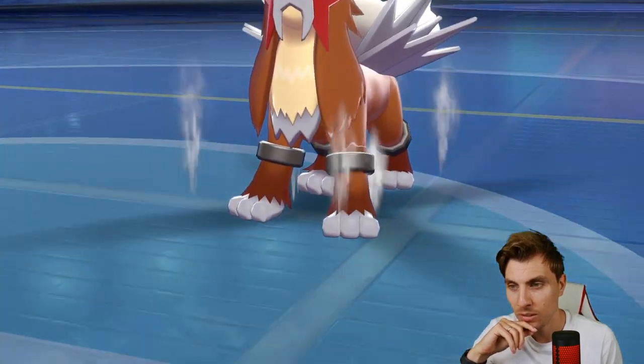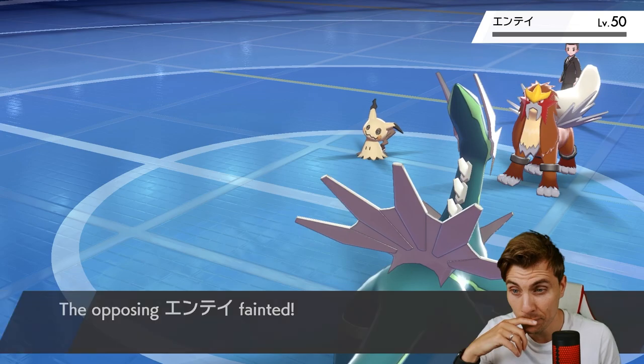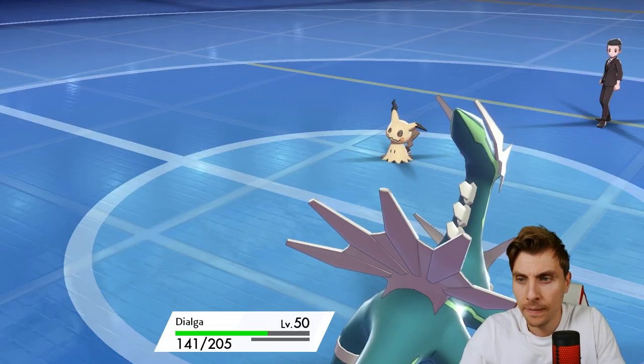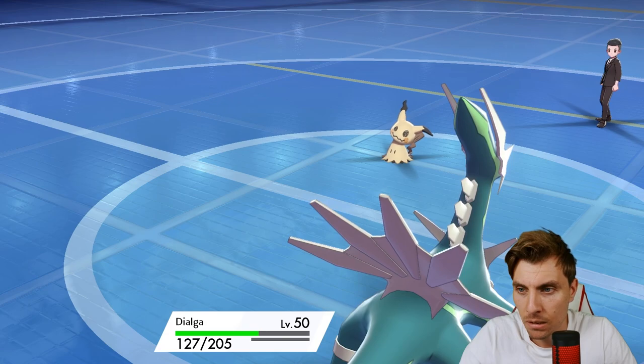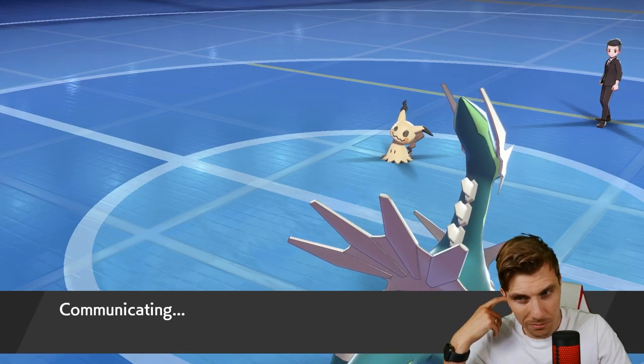We get a trade-off, but it's a pretty bad one from our point of view, because now Calyrex is probably coming in and there's not very much we can do against it. We've got Araquanid so we can Wide Guard. Okay, it's Urshifu - keeping Calyrex for later.